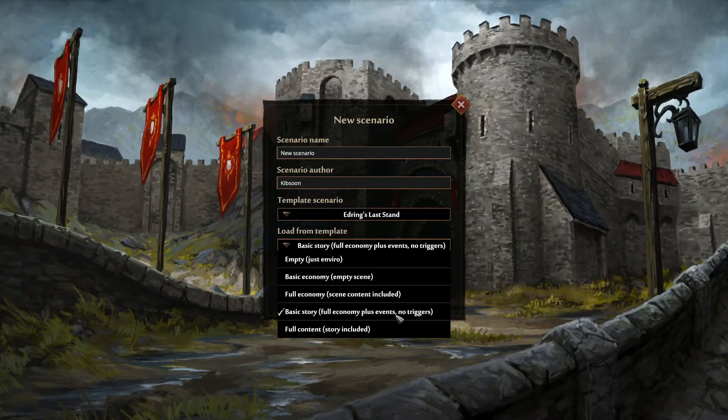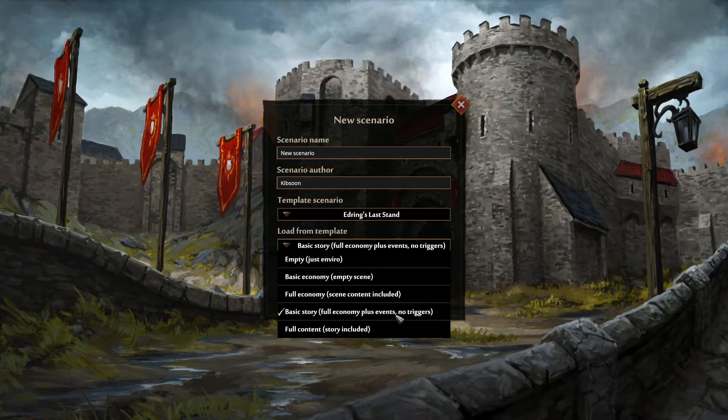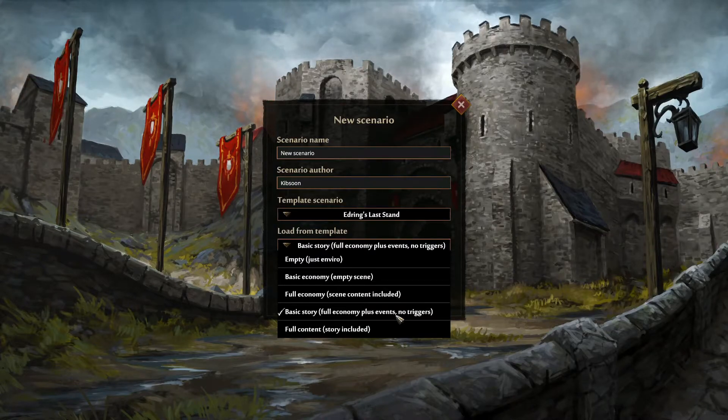Next one is basic story. It also contains full economy but with text events. Those text events are available to use, to place on the map, and to set up triggers. Triggers are rules for when something should appear or disappear on the map, be active, how to start it, and what the requirements are to use that.